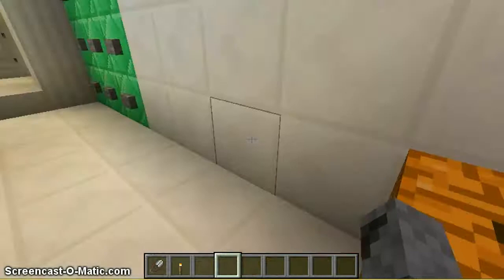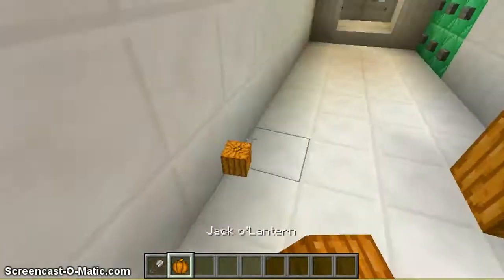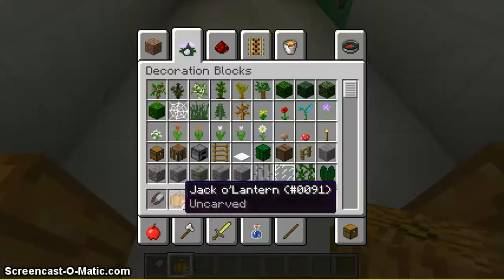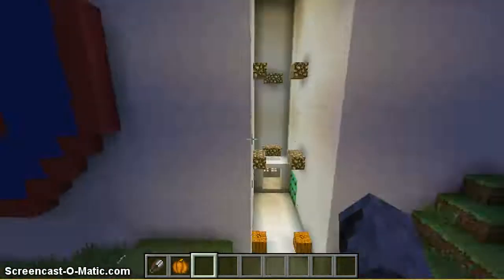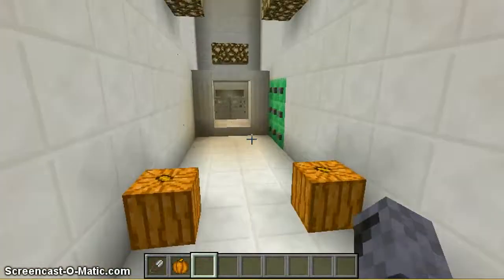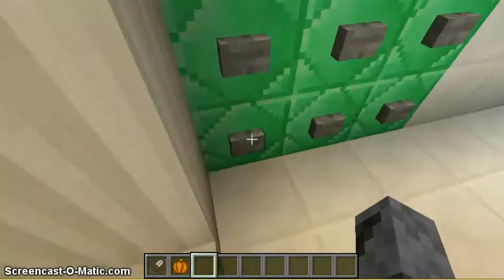I can do that as many times as I want and I'll get the same thing every time, because I'm in creative mode and it'll just keep dropping it. You can also probably hear weird noises around me. I just want to point out this area is all empty with redstone and everything. So let's just head into the electrician's area and show you guys some things.